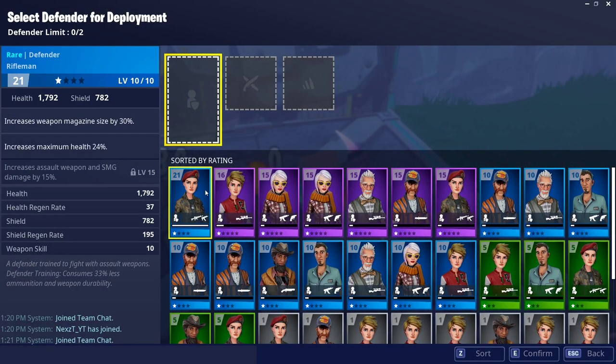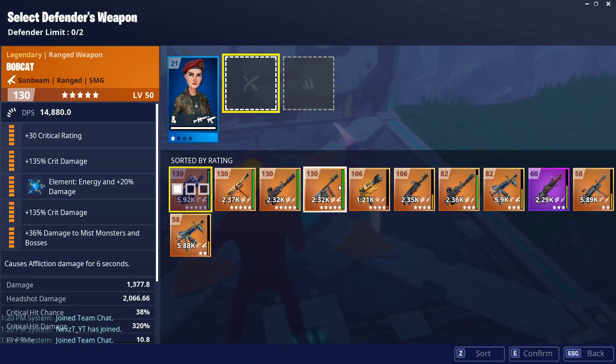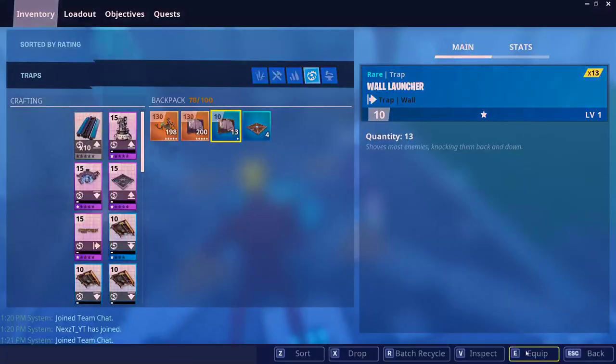Okay, there we go. You just grab your defender, give him a weapon — any weapon would work — and you're good to go.